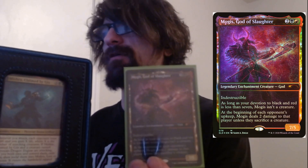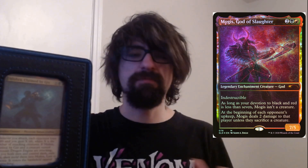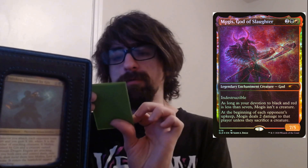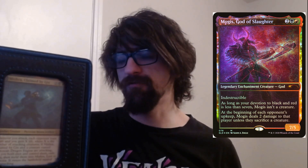Mogus, God of Slaughter — this is a fun card. Legendary enchantment God, indestructible. One black one red two colorless. As long as your devotion to black and red is less than seven, it isn't a creature. At the beginning of each opponent's upkeep, you do two damage to them or they sacrifice a creature — so good board control or free damage. Whenever he becomes a creature, he's a seven-five with indestructible, so he hits quite hard.